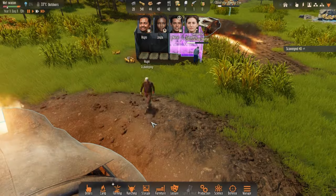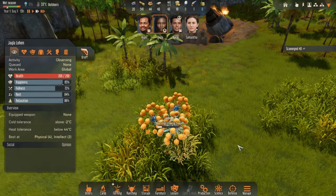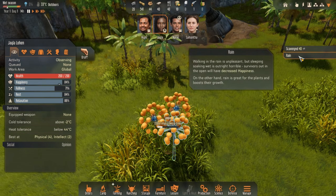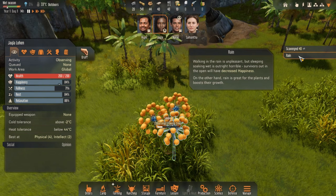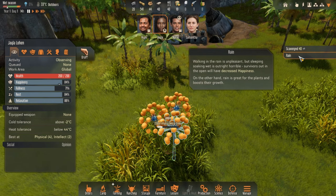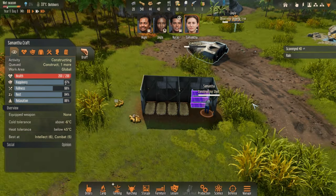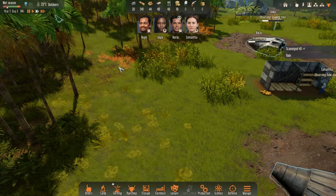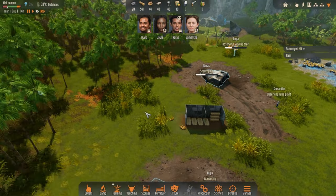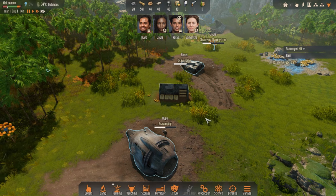I think let's speed up time just a tad. Hugo's going to scavenge that — that's good. Jayla is looking at — oh, rain! I've paused again. Walking in the rain is unpleasant, but sleeping soaking wet is outright horrible. Survivors out in the open will have decreased happiness. On the other hand, rain is great for plants and boosts their growth. That's something we're just going to have to be tolerant of.